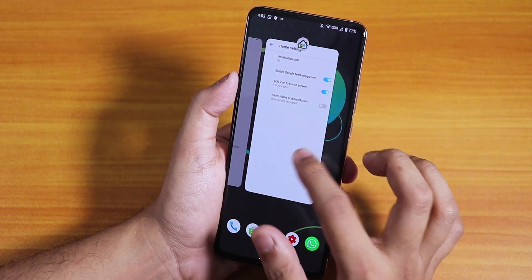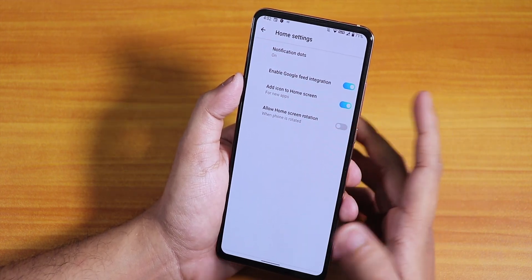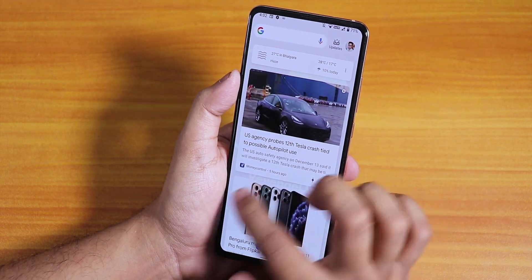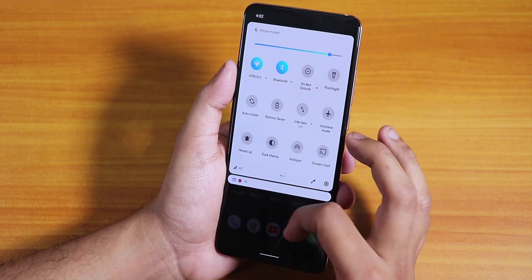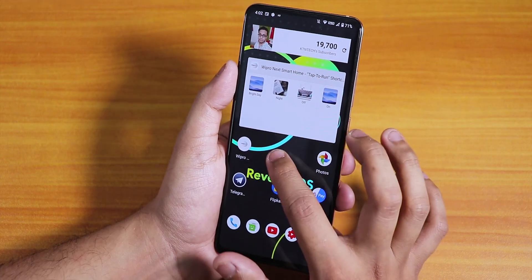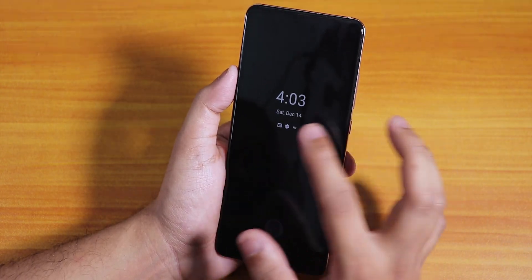The stock launcher is the Quick Step launcher. It doesn't have many settings — just Google Feed integration, so swiping left gives you Google Now cards. Swiping down anywhere on the home screen brings up the quick settings toggles. You cannot double-tap the home screen to sleep, but double tap to sleep on the status bar is available.